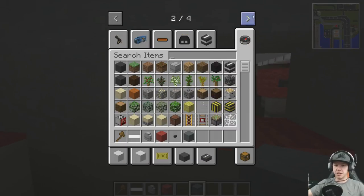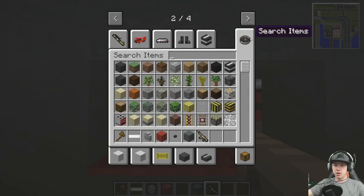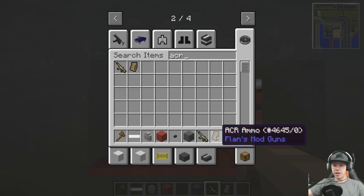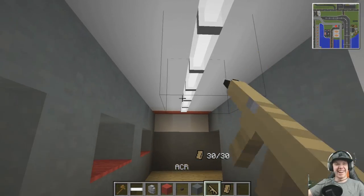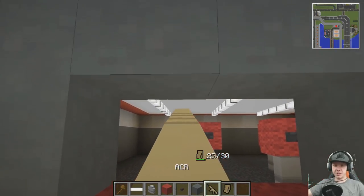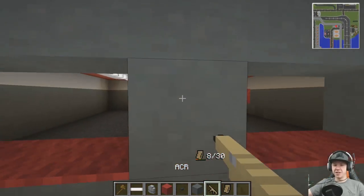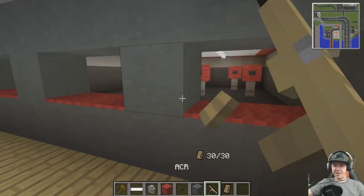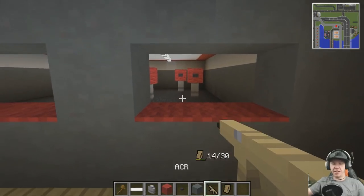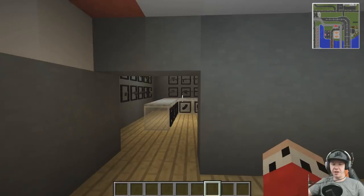And then we can get ourselves a gun. Can I shoot without any ammo in creative? Let's see. I love these - look, reload. That's so cool right? I get infinite ammo in creative. You get recoil as well - I'm having to move my mouse down to keep that low and everything. Okay, really really cool.